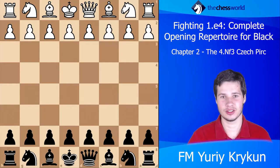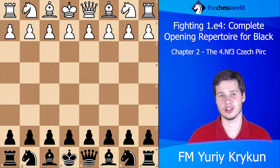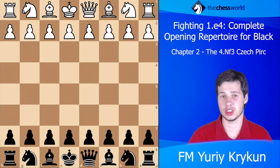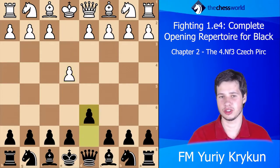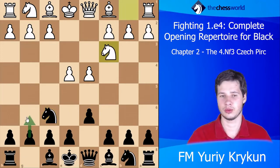It's time to discuss the Czech Pirc, a very interesting sideline and in my opinion an opening that clearly deserves a lot more attention than it gets. The position arises after such moves as e4 d6 d4 Nf6 Nc3.